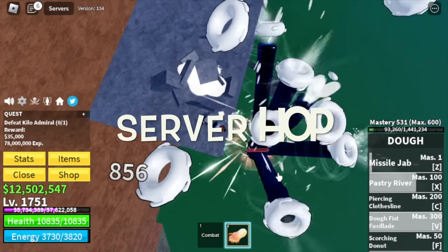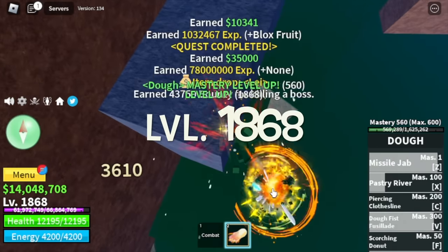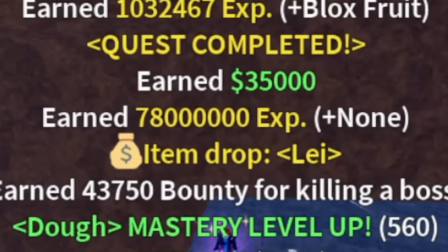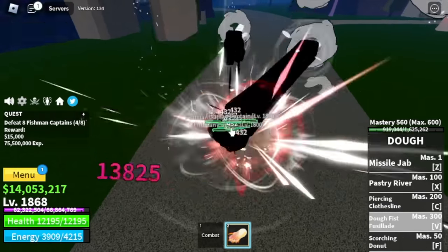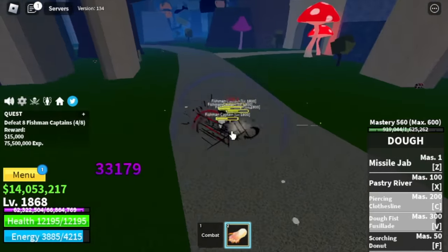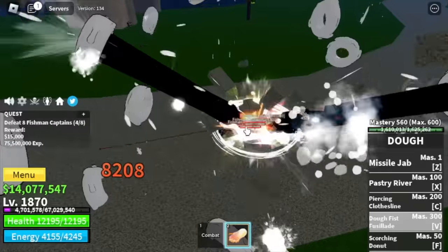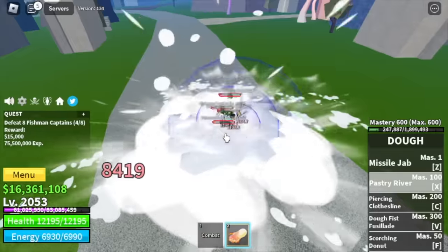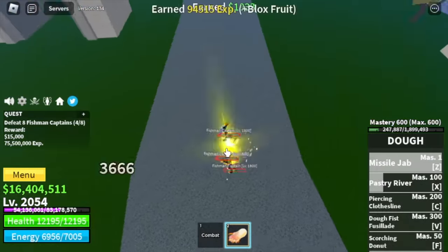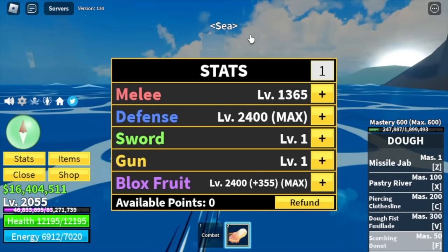Next island is the Turtle Island. Target is the Fishman Captain — this mob has no Haki, is near the Quest Giver, and spawns really fast, that's why this is the best mob to grind. We're gonna skip all the bosses and all the mobs. We're gonna grind here until level 2,055. For the stats: Blox Fruits Max, Defense Max, Melee — 1,365.